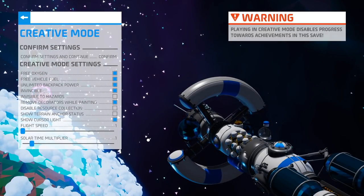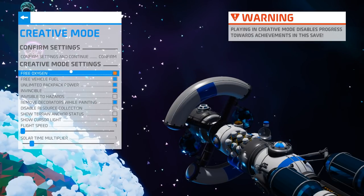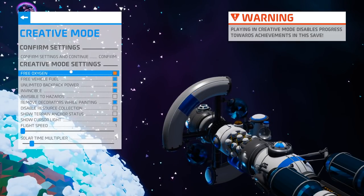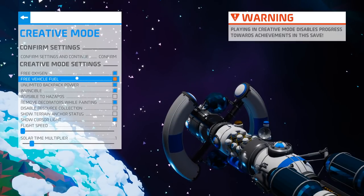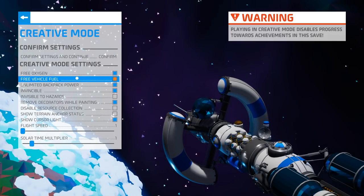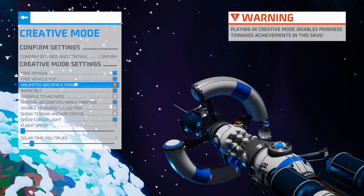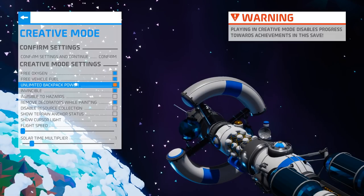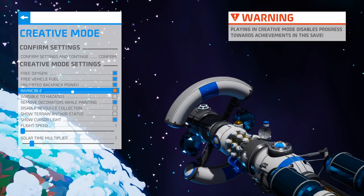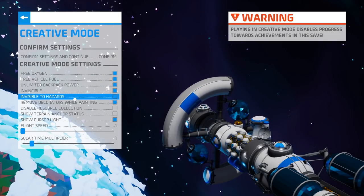You'll also see the creative mode settings dialog before you launch the game. There are several options in here, such as free oxygen, which is self-explanatory — it allows you to have oxygen without being attached to a tether. Another item that's pretty self-explanatory means you won't need power for your vehicles, and it also means you won't need hydrazine for your thrusters if they're on a vehicle. Unlimited backpack power, so you never run out of backpack power when you're printing or using any kind of the terrain mods. You're invincible, meaning you can't die. You can also be invisible to those hazardous plants so that they won't even recognize you.